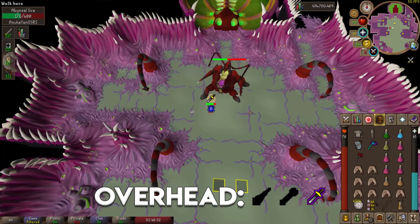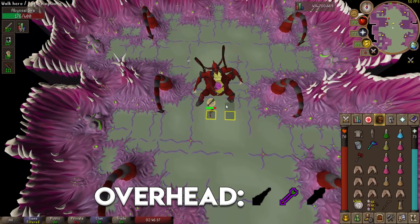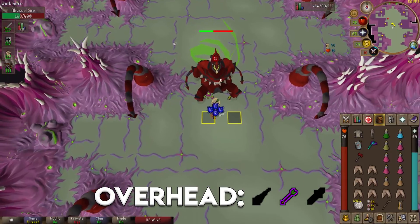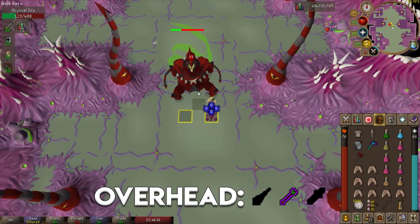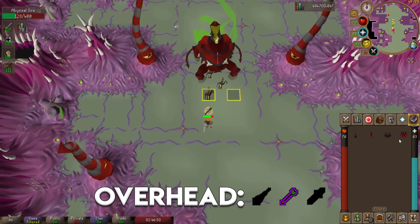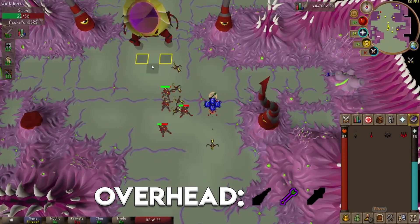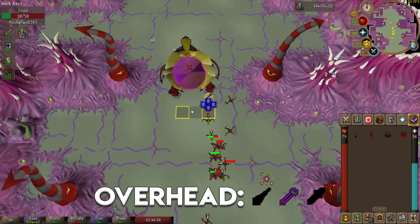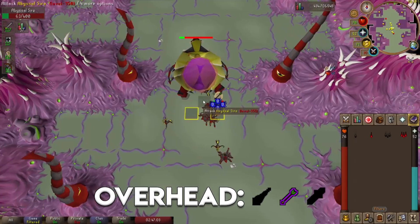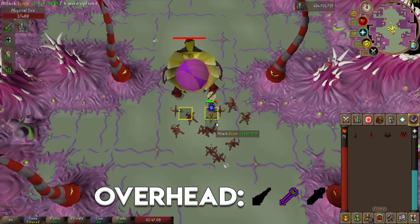Once I've dealt enough damage, phase three begins. The Sire plants itself and starts spawning poison under my feet. I move back and forth between the marked tiles. There's the teleport — I run away as it opens up because that explosion will hurt. I use Blood Barrage to heal up HP here. You can see the poison spawning under my feet once again, and after three times it stops for a bit. After that it's smooth sailing to finish off the kill.